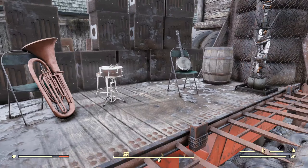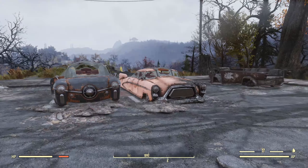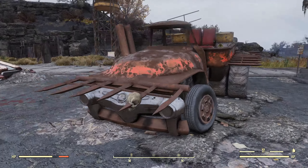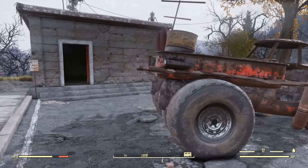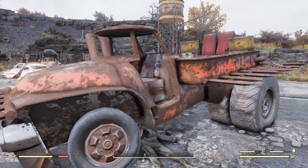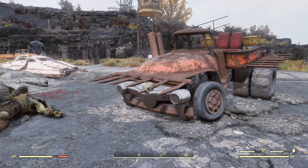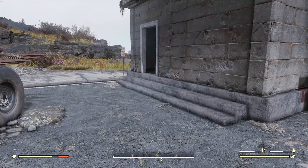We've got this whole bandstand sort of thing going on right here. The other thing that tells me this was a raider location is this vehicle right here, which it appears they were using to kill people. This is one of those things where I really wish at some point we would actually see vehicles working in Fallout. Hopefully Fallout 5, maybe they'll change the engine and we'll see some actual use of cars.